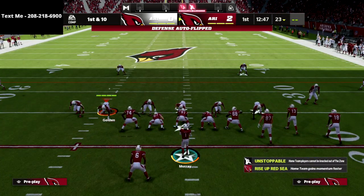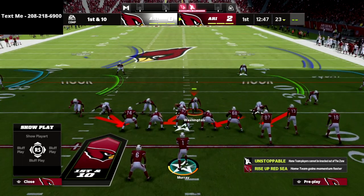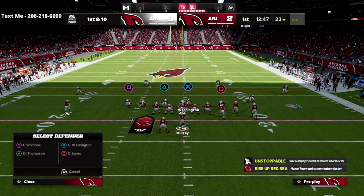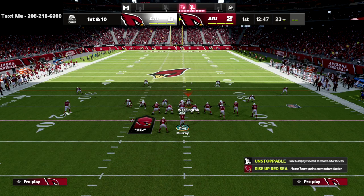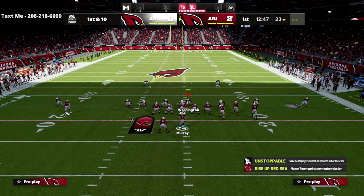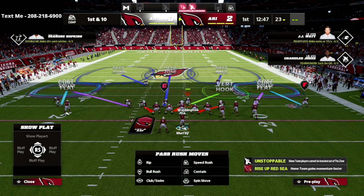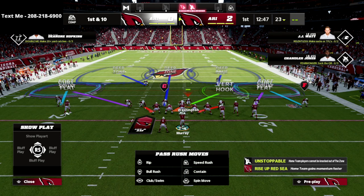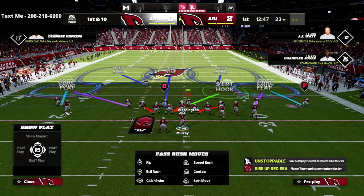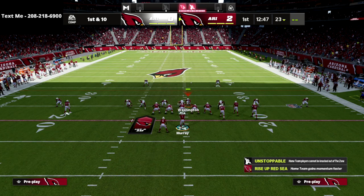Once you get to the line of scrimmage, you're going to user the right-of-screen middle linebacker. Then what I like to do is take the linebacker on the left side and put him in a purple zone, and take the slot corner on the right side and put him in a purple zone as well. Last, take that linebacker on the left side and drop him into a deep zone. The primary reason is to protect against the post — he does a really good job on snap-throw crossing routes that a lot of people like to use out of play verticals or double post.